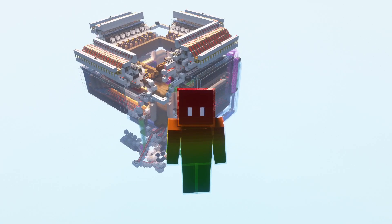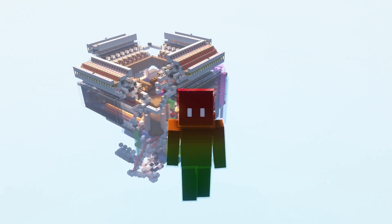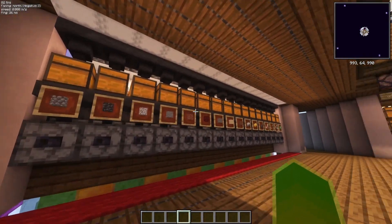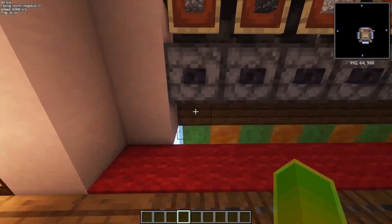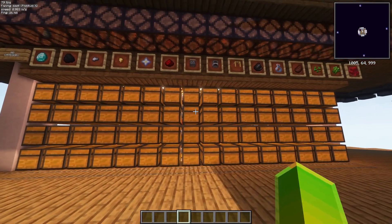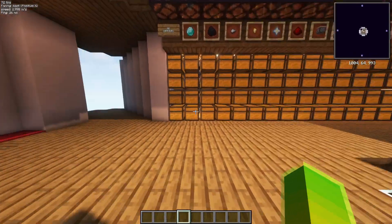Hello everyone, it's Kazoo, and I want to show you a multi-item sorting system that in my opinion is the best one for survival world. The system features 16 bulk storage slices with accessible filling shulker box and full shulker box display. It also has 48 normal multi-item sorting storage slices.